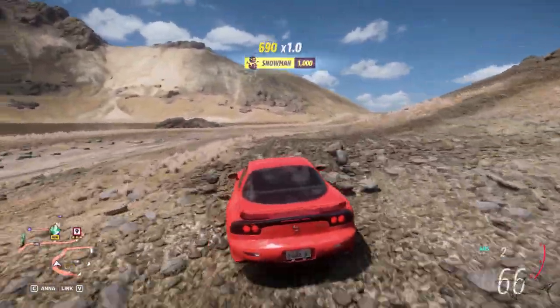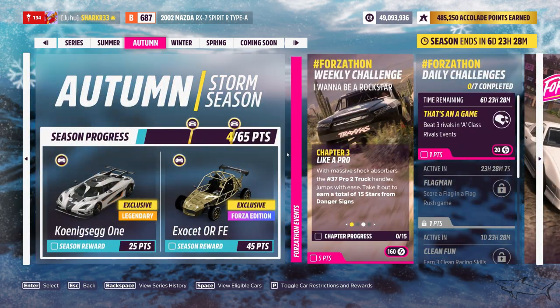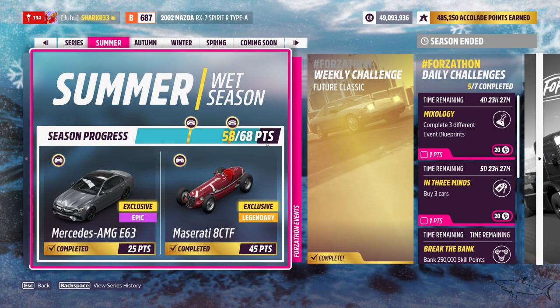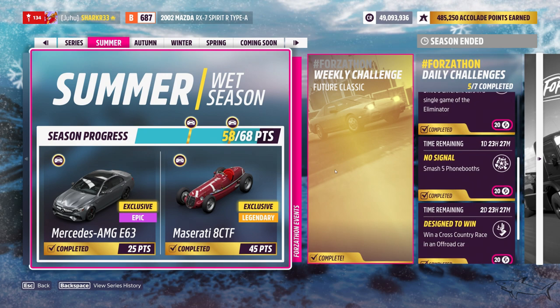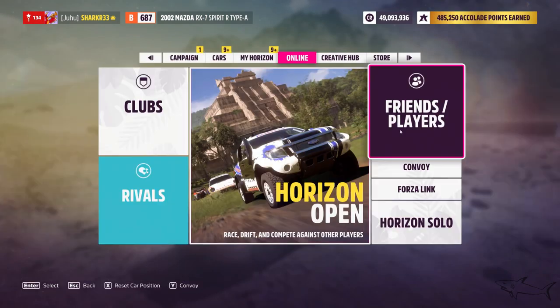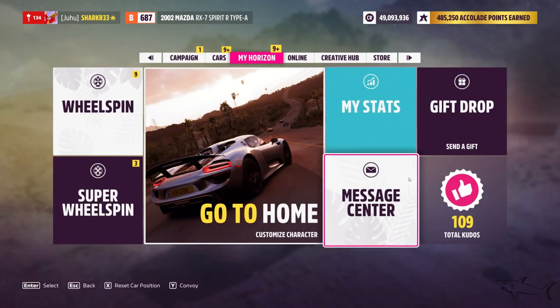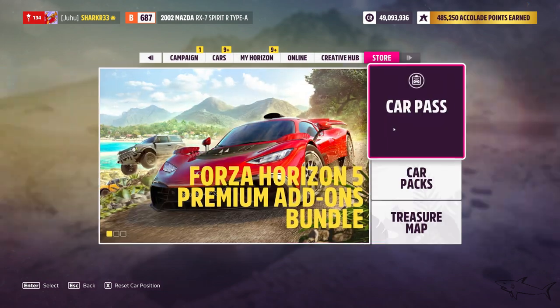I tried to show you everything — you will get those cars. I already have four points from this season and 58 from summer. You'll earn those two cars and add to the points you already got. To send gifts: go to My Horizon, go to Gift Drop — that's the easiest way. Or go to the Forza Ton Shop to send a gift.